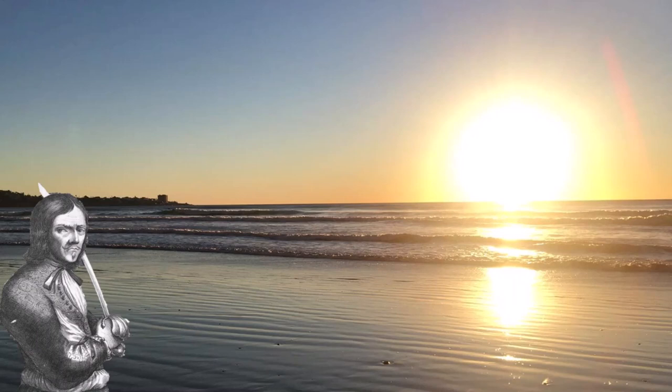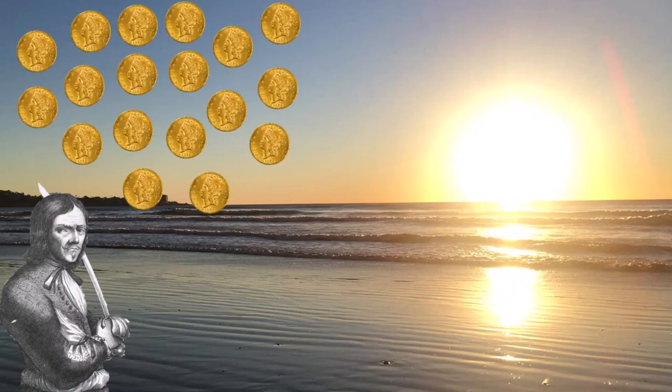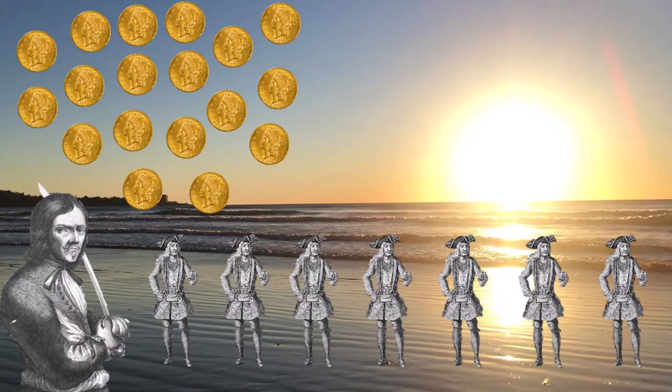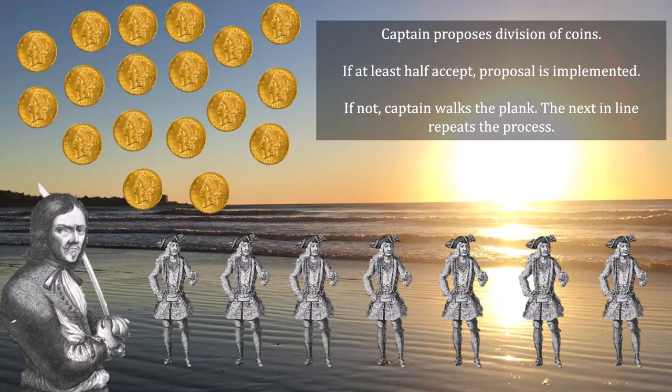The Dread Pirate Nash is back again for a more difficult problem. He's found another trove of gold coins, and it's up to him to divide those coins among his crew of seven other pirates. Sticking to pirate tradition, the rules of division are as follows: the captain begins by proposing a division of the coins. If at least half of the pirates, including the captain, accept that division, the proposal is implemented. If not, the captain walks the plank.